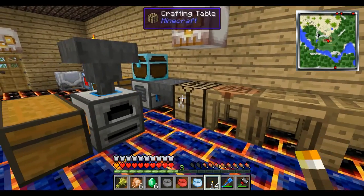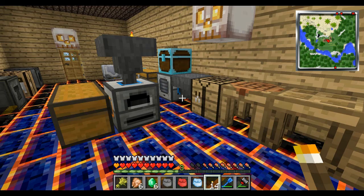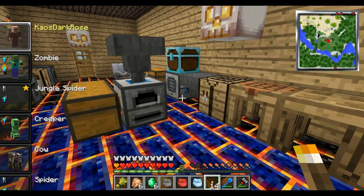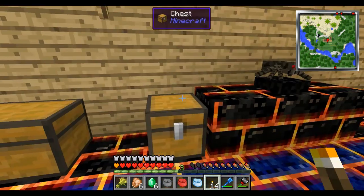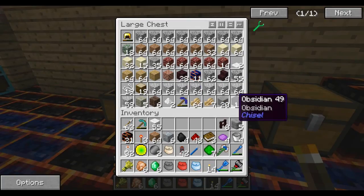Alright, so I'm back in my house, I've got some emeralds, and I've noticed that I'm not Batman — I took this off, and apparently I'm a testificate. It's showing my player skin as a testificate. Today is April Fools when I'm recording this, so that's probably why.